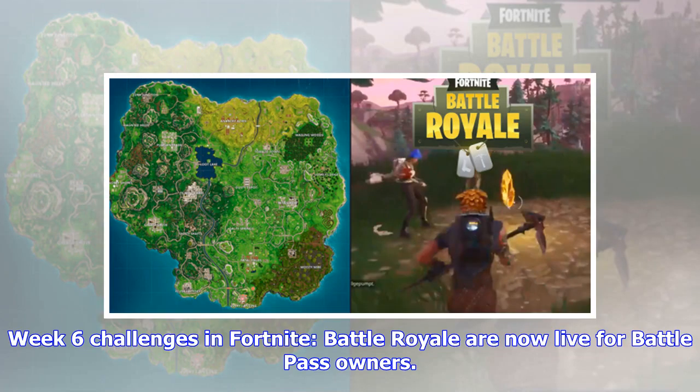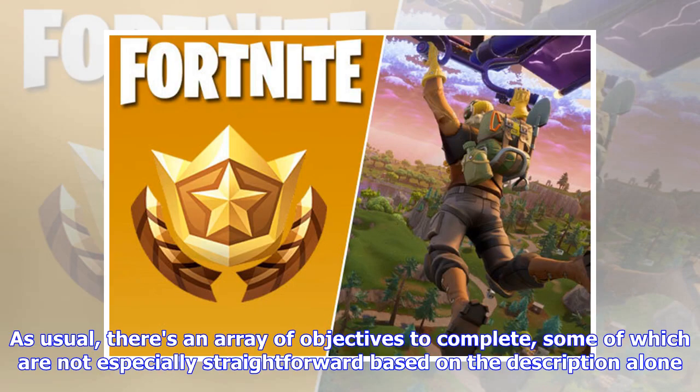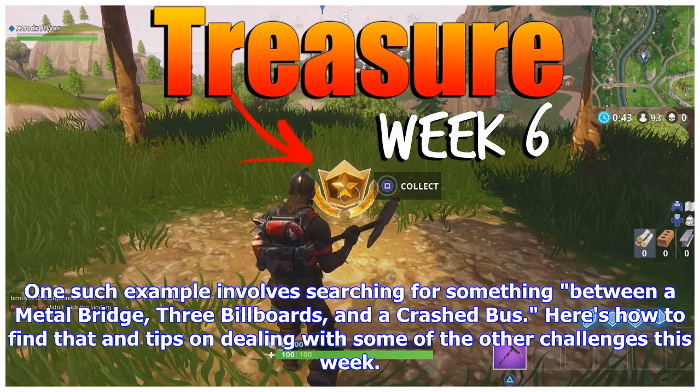Week 6 challenges in Fortnite Battle Royale are now live for battle pass owners. As usual, there is an array of objectives to complete, some of which are not especially straightforward based on the description alone. One such example involves searching for something between a metal bridge, three billboards, and a crashed bus.